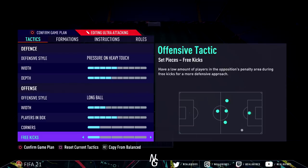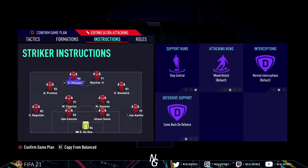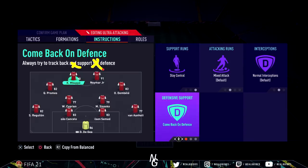Now let's go over the player instructions. Both strikers are on stay central and come back on defence. This is extremely important — you want these two strikers occupying your opponent's centre-backs so your opponent has nowhere to go. You'll always have attacking options in front of goal, always able to distribute the ball to either striker, and you're always going to create a 2v2 situation. Come back on defence just means that when you're defending they come back a little bit — they won't come back too much and they'll still be far forward.